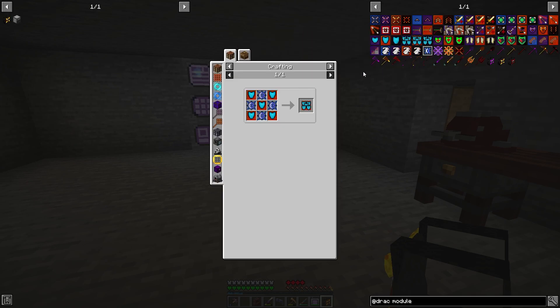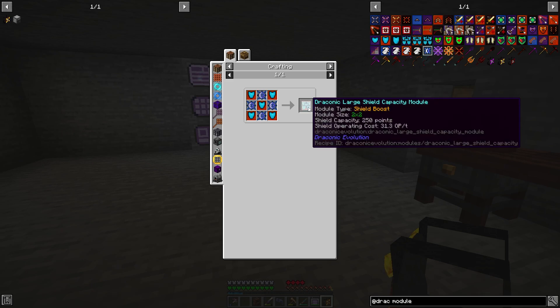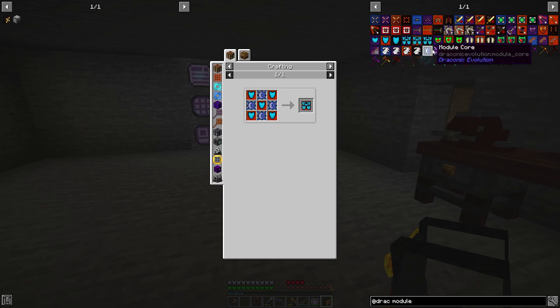This is five shields and takes up a one-by-one slot. This other one will be a two-by-two, so basically five shields for the cost of four slots in your armor — that's pretty cool.